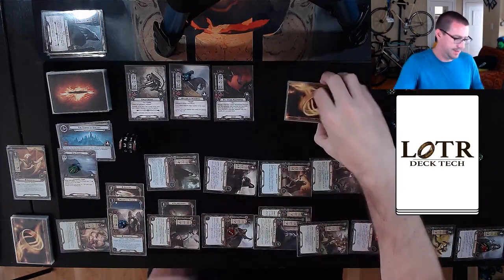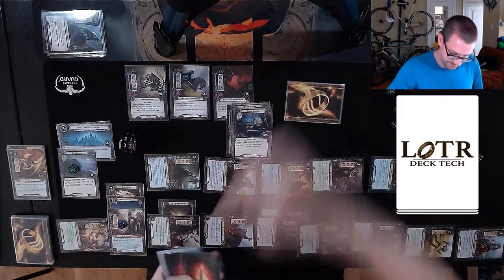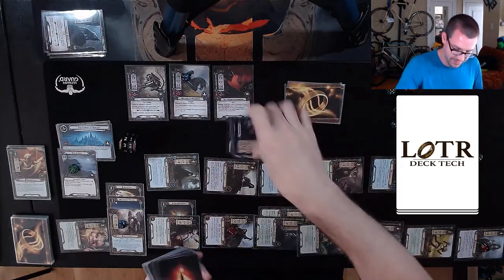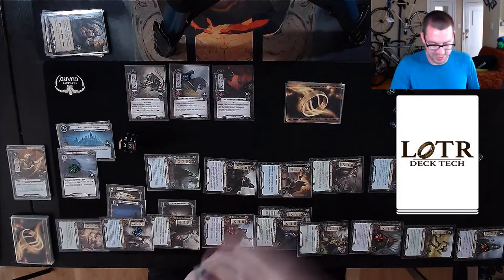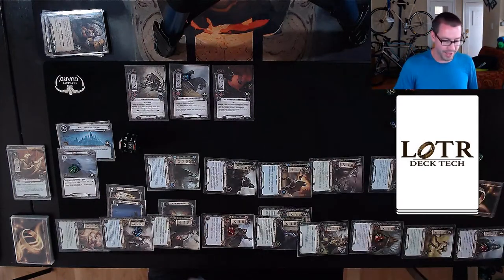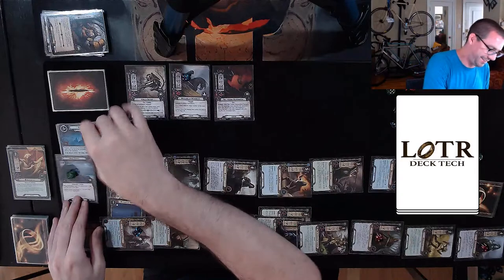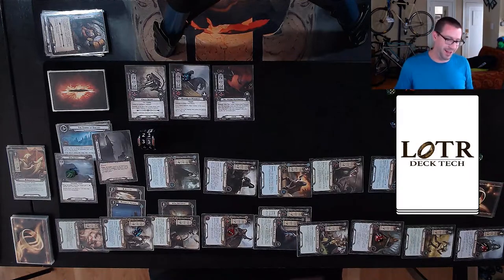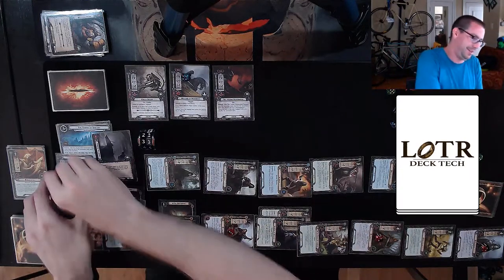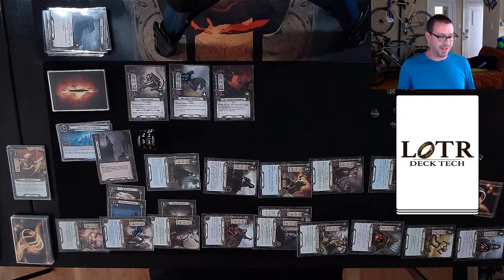Under the Shadow is a Doomed 1 taking me up to thirty-three threat. And my forty-two willpower has completely annihilated the staging area — clearing out the location and making more than enough progress on the Tower of Sorcery for me to win the Wizard's Quest. That was pretty good. This Goblin Sniper has been really annoying — I'm sort of missing the core set Gandalf from this deck.